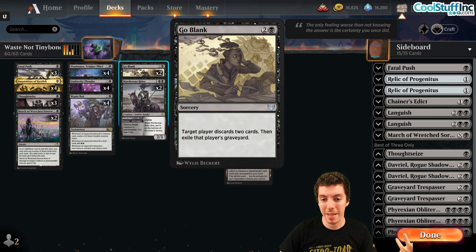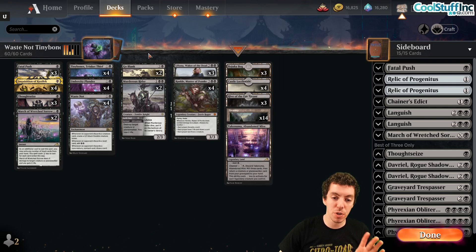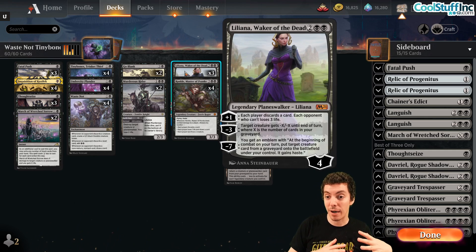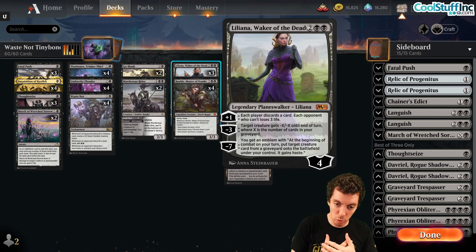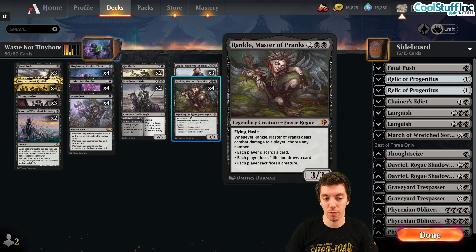Go Blank is a main-deckable card in Historic because there's so much graveyard stuff going on, so graveyard hate is good. Then our four-drops: Liliana, Waker of the Dead — not the most powerful planeswalker but very solid as a way to repeatedly discard cards and act as a removal spell — and perhaps the most important card of the deck: Rankle, Master of Pranks.